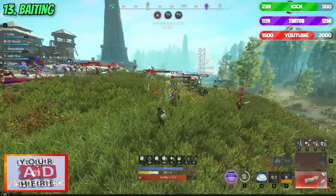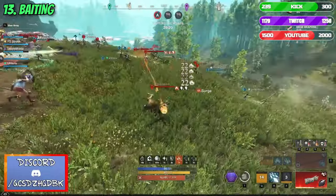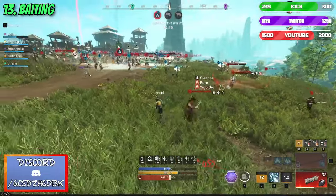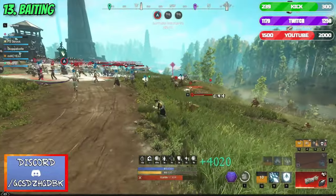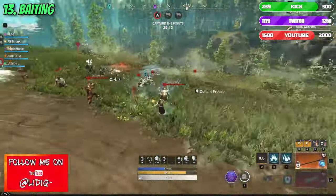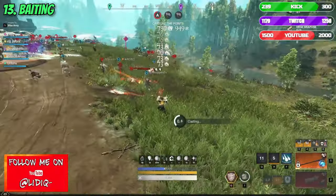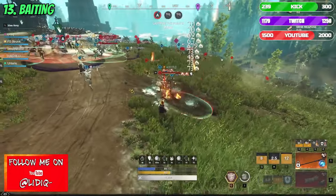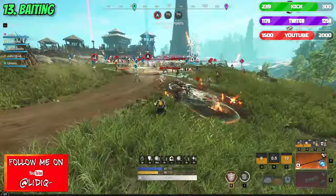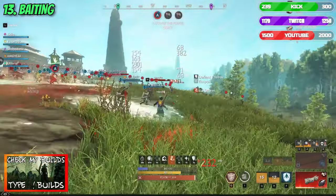Number 13: Baiting. This might sound a bit crazy for many, but believe me there is no better feeling than baiting some enemies to pile on you so you can turn into them with your teammates and kill them all. It of course has its own risks, but once you get to know the limits of your character, this stunt can be pulled quite often. Healers are probably the best ones to do that, as they are usually the priority focus of the opponents.